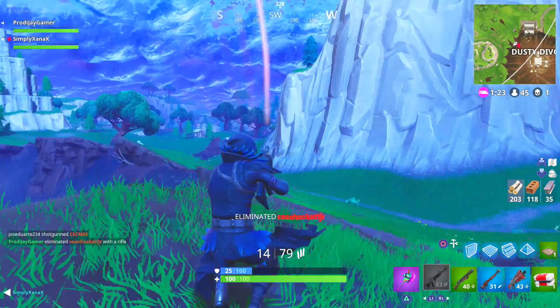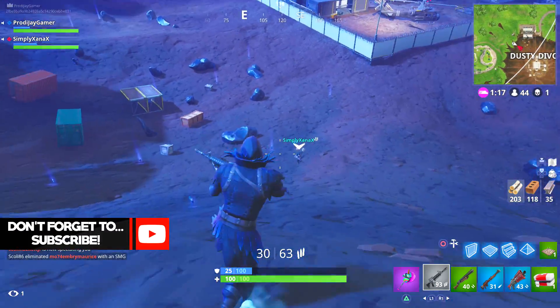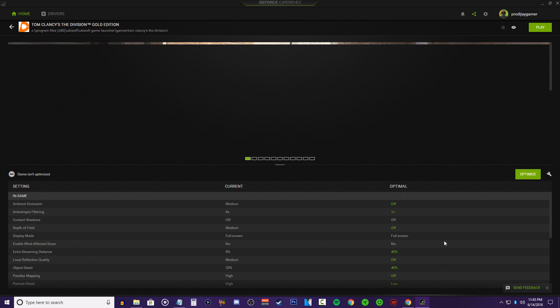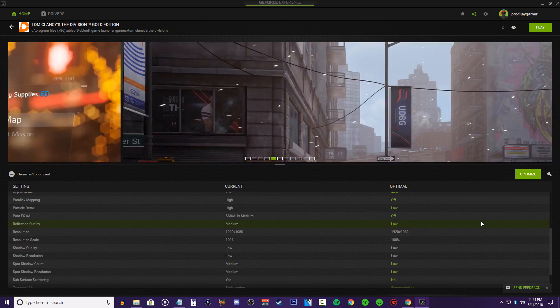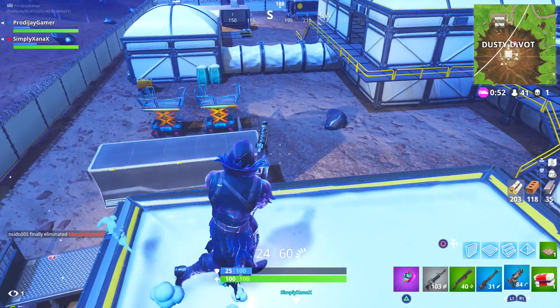For tip number 9, download GeForce Experience. This will only pertain to those of you that have an Nvidia card, not an AMD card. GeForce Experience is basically a software for Nvidia cards that lets you get up-to-date GPU drivers, record PC gameplay for free, and best of all, get optimized settings for certain games. The optimized game settings feature is one of the best as it gives you the recommended settings for certain games on your PC — very beneficial if you have no clue which settings are hindering your gaming performance. The link for the program will be in the description.